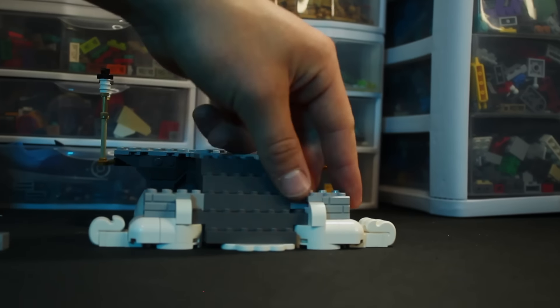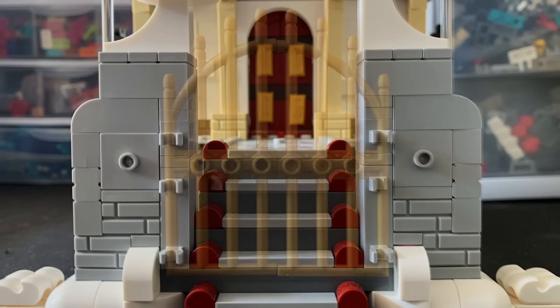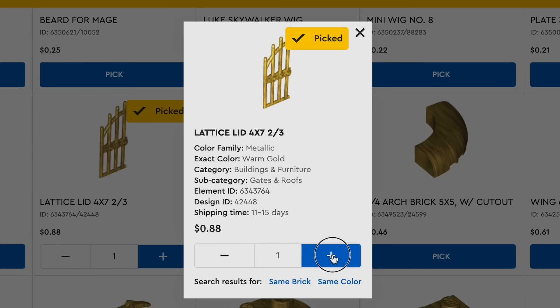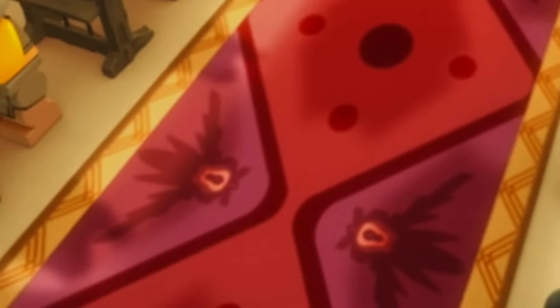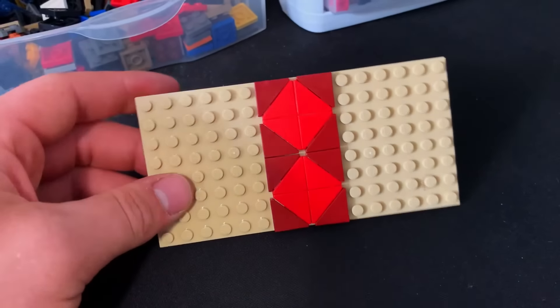I built two pillars going up and put a bunch of little details on them. There was one thing I forgot to order — gold gate pieces for the front gate of the whole city. I had to go back to lego.com and purchase two more pieces, hopefully arriving in time. A fan said I should make the room where destiny is made, so the first story will be the room where they write destiny.